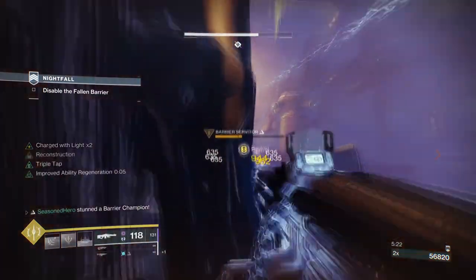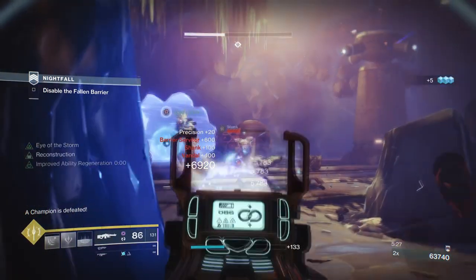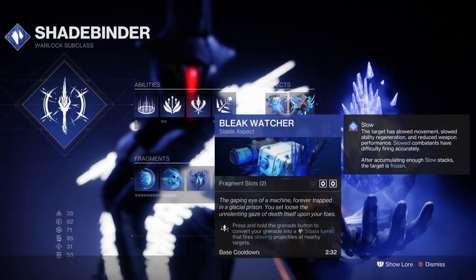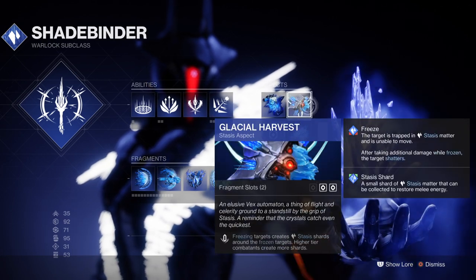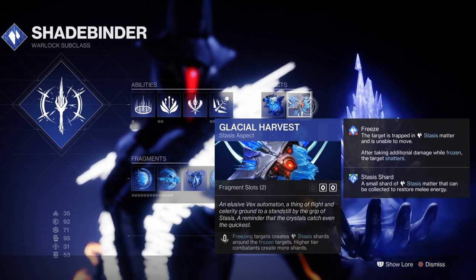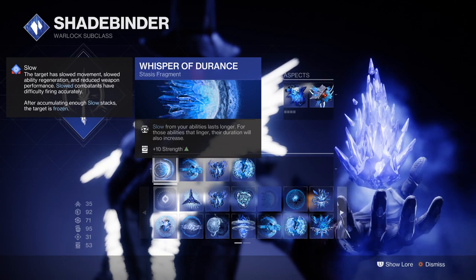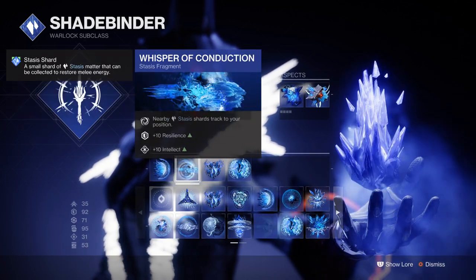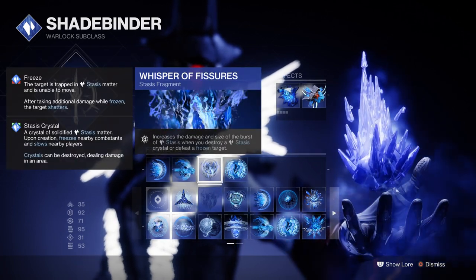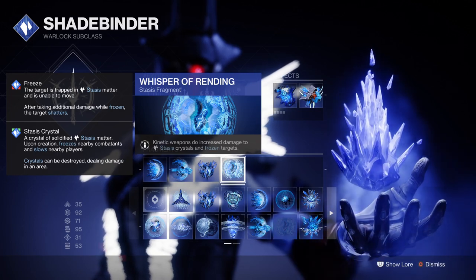For Aspects, we have Bleak Watchers, which allows our grenades to turn into stasis turrets, and Glacier Harvest, where freezing a target creates stasis shards that grant ability energy back. For Fragments, we have Whisper of Adurance to extend freeze capabilities, Whisper of Conduction so nearby stasis shards attract to you, Whisper of Fissures for increased shatter damage, and Whisper of Vending for increased kinetic damage on stasis crystals or frozen combatants.